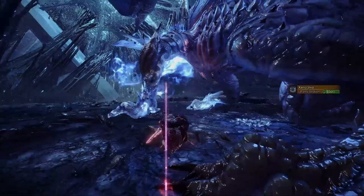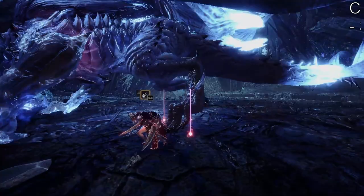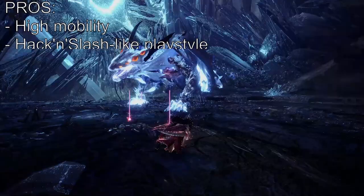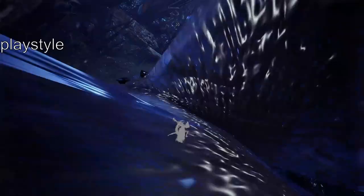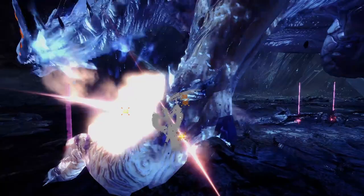Next up we have Dual Blades. It's got a short sword or dagger just like the Sword and Shield, but you have two of them. Again, Dual Blades have a very short reach, but in exchange you've got very high mobility and it's probably the weapon closest to a hack-and-slash kind of playstyle. So glue yourself to the monster, dice them up, and you even have a Demon Mode to fine-dice the monsters instead. Also you can do a spin.